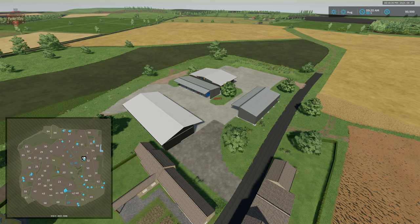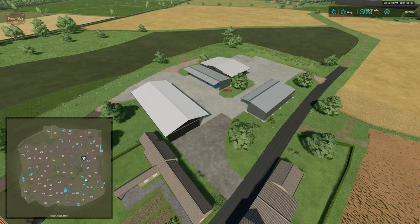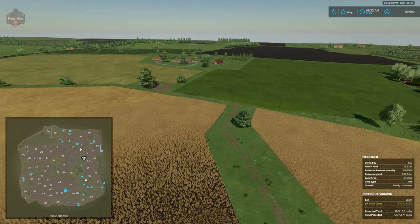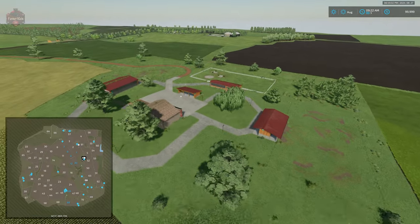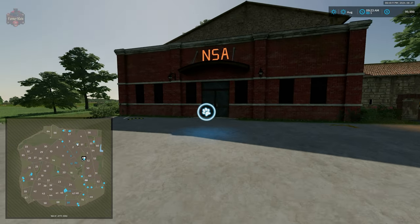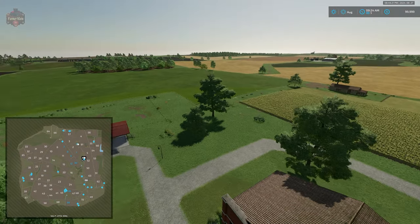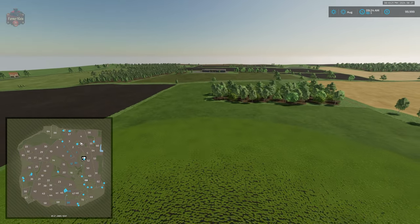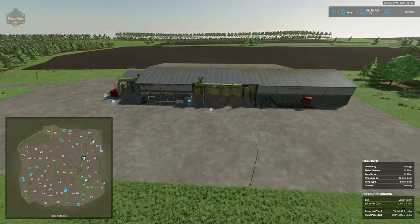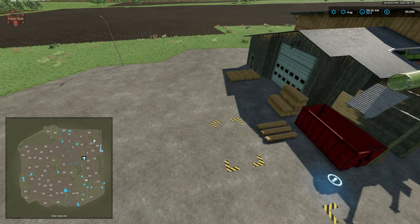Circling back to the starting farm for reference, we make our way north where we find our animal dealer and NSA straw sell point — NSA standing for National Sheep Association. We have the straw sell point located right here and then the animal dealer. Making our way east from that location, we find our sawmill — a standard base game sawmill with a fill point for wood chips, an interactive icon, a dump point for wood, a wood sell trigger, and a plank spawn point.